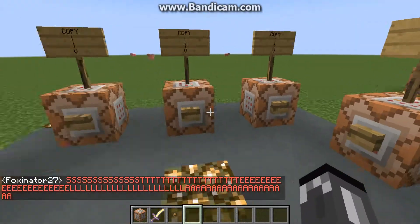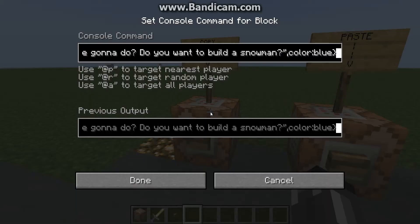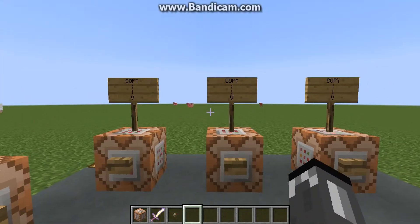One more thing: if you saw me scrolling through it super fast, that's because if you hold Control down and use the arrow keys, you can scroll through it super fast — it just goes to the end of every word. That's pretty useful if you're going to go through a long command like this. You don't have to go through it slowly, which will take a lot longer. It's just like fast forwarding, or rewinding, depending on which way you're going.